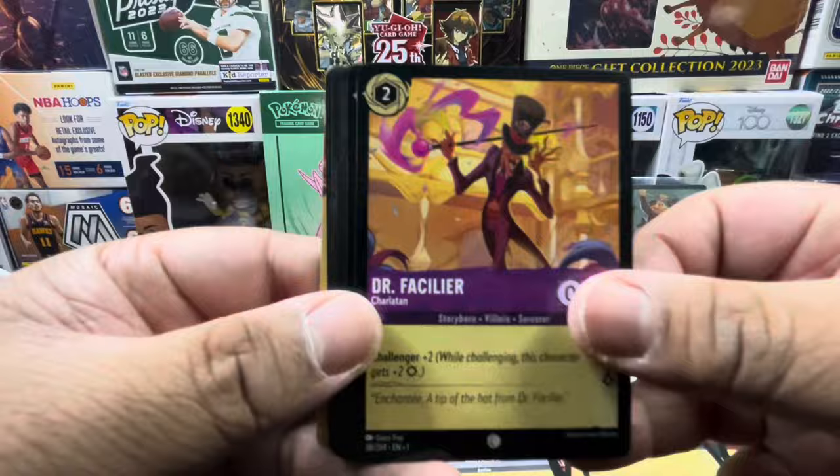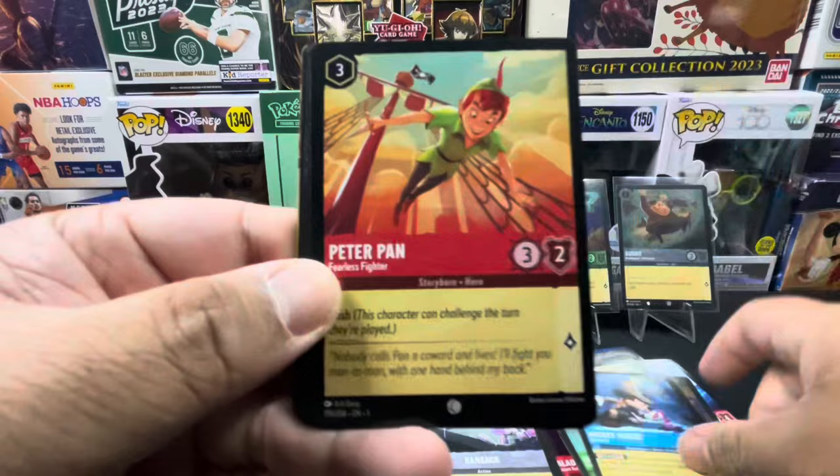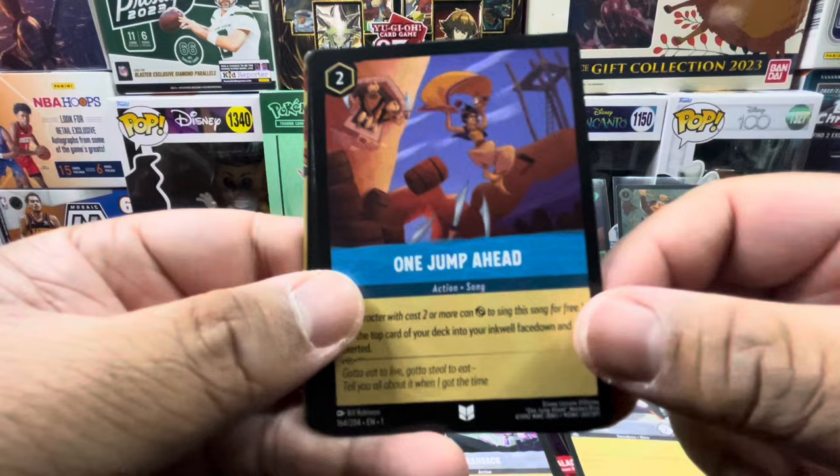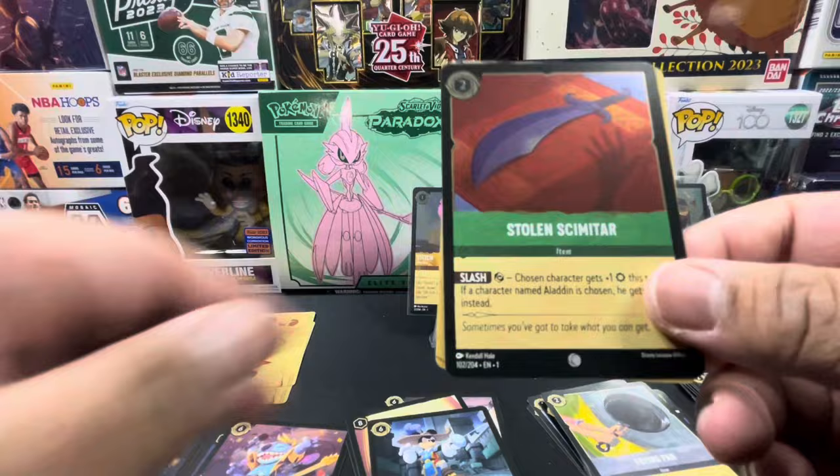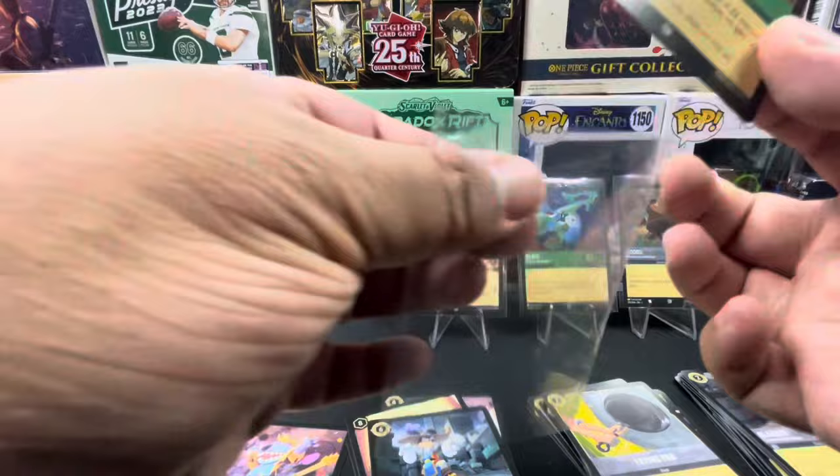Pack four pulls: Dr. Facilier, Megara, Mickey Mouse, Peter Pan, Simba, Aladdin, One Jump Ahead, LeFou, Frying Pan, Mickey Mouse, Tikka, and a Stolen Scimitar!